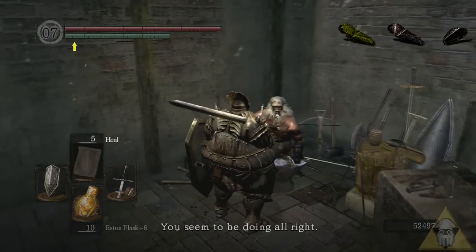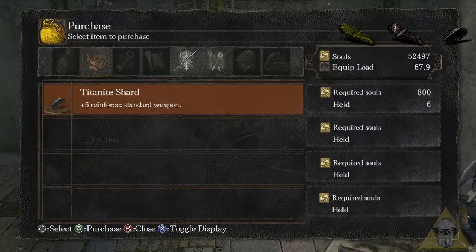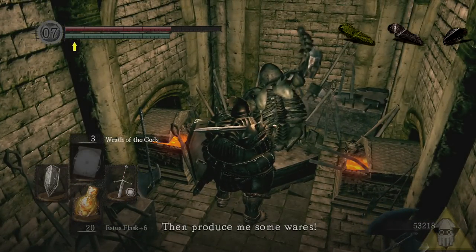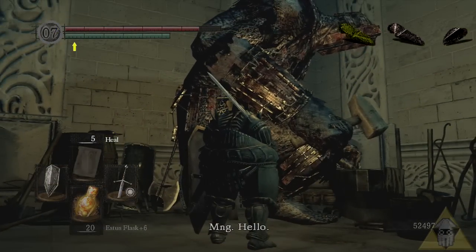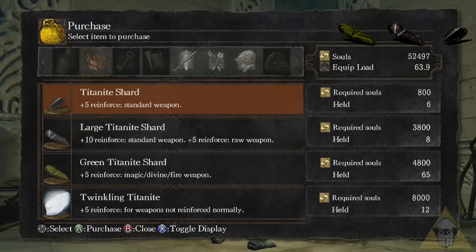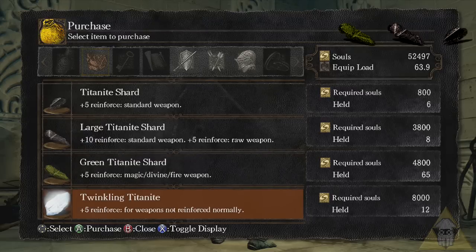Another option is to buy standard Titanite shards from Andre of Astora in the Undead Parish — he sells them for 800 souls apiece. Not a very high price, but since they're so easy to acquire from the slugs, it's not necessarily worth it. The skeleton blacksmith in the catacombs also keeps a stock of Titanite shards, so if you're in the area and need a couple to get an upgrade, stop by and grab some. He also provides homeward bones, which are incredibly useful for shard farming as they allow you to warp back to the last bonfire you rested at. Lastly, if you find yourself in the Anor Londo area, the giant blacksmith stocks Titanite shards, large Titanite shards, and green Titanite shards — large for 3,800 souls and green for 4,800. Personally, it's way easier to just farm the slugs.